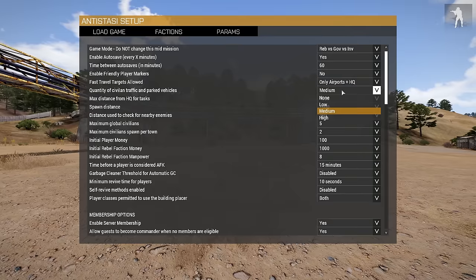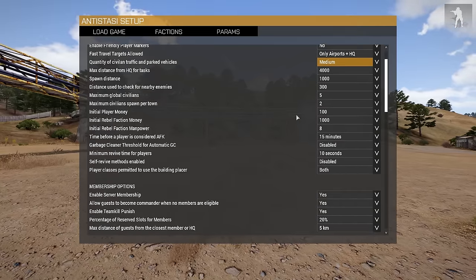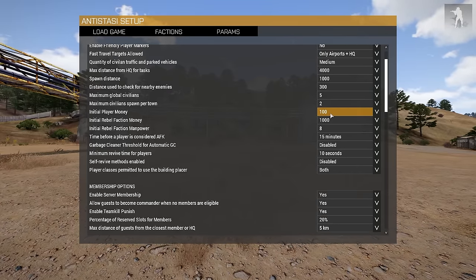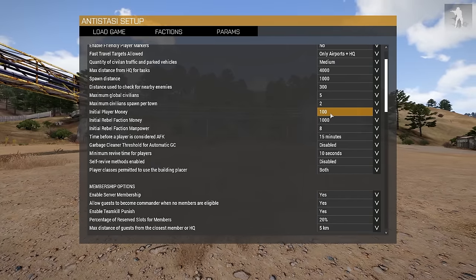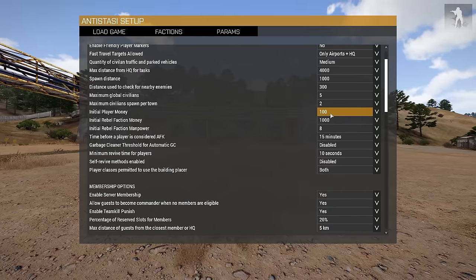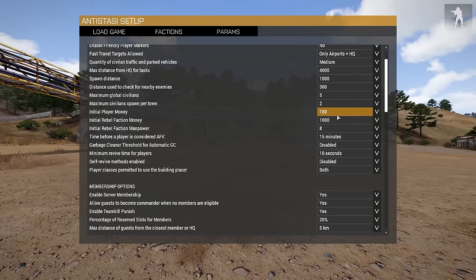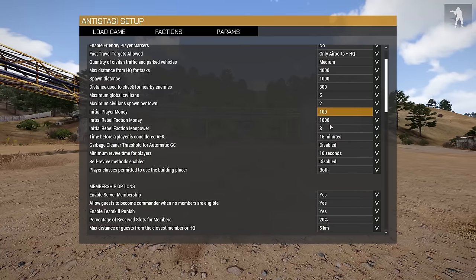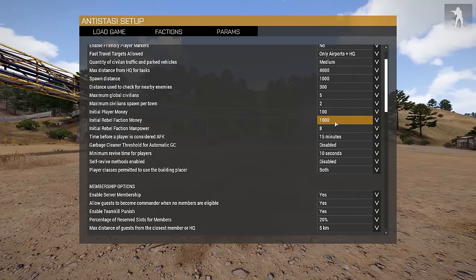Civilian traffic and parked vehicles are set to medium by default. Bumping that up would probably hurt my FPS so I'll leave it. You can also set your player starting money — everything costs money. You can buy vehicles and different assets within your base. I haven't explored too much yet, but it's cool that you can build roadblocks and stationary guns — for example if you capture an island, you could set up fixed guns and AI defenders on a bridge to keep your island safe. I personally like to earn my money rather than starting with extra, and I like stealing it — that's another dynamic I really enjoy.